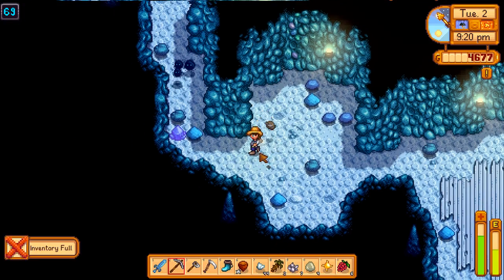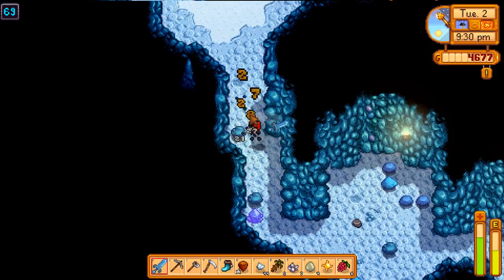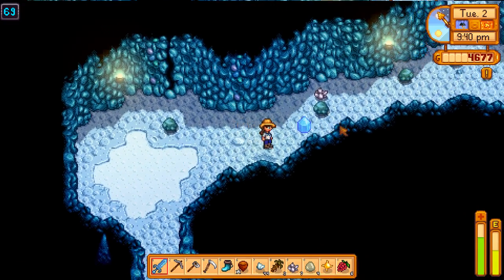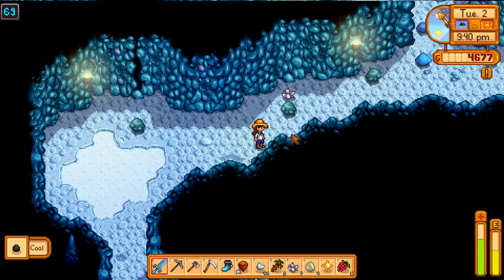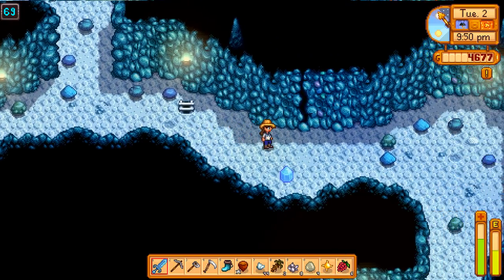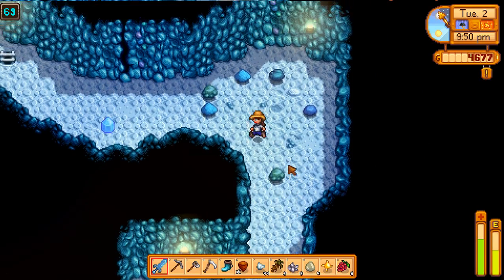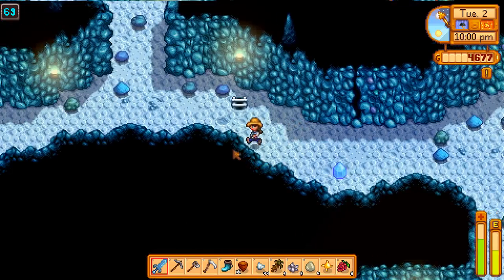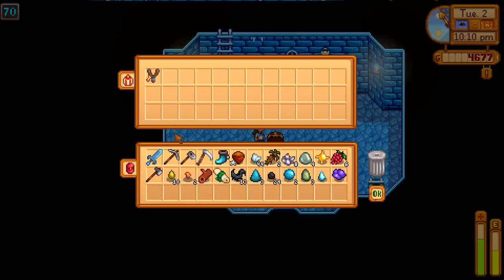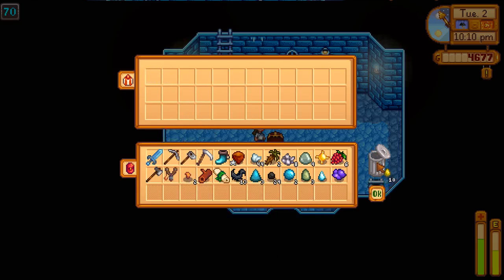Get rid of these little fluff balls over here. Now make a circle back around. I think that was it. Another chest — what do we need to get rid of now? A slingshot. That was kind of disappointing. Okay, let's head out of here.